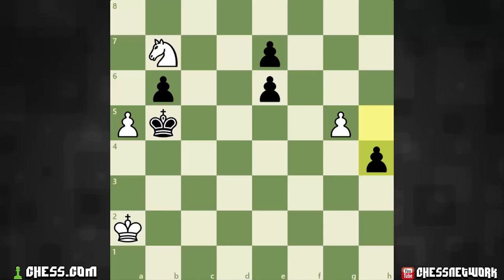Hi everyone, it's Jerry. I'm on chess.com right now, and I just got done going through several tactics training puzzles, and I'd like to share three of them with you. They're all endgame puzzles. Each of them, it's white to move, and I'm just going to throw it to you and see if you can solve it. I'll go ahead and share the solution with each of these three and some of the thoughts I had when trying to solve them myself.